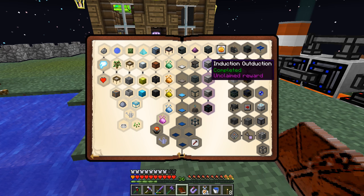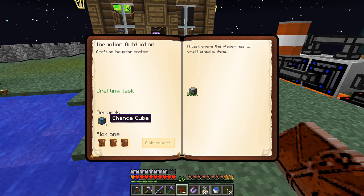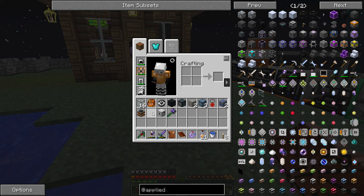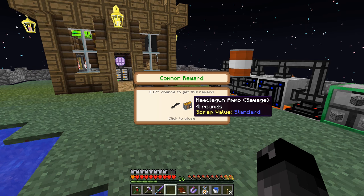Let's continue on here - Induction Smelter. Craft an Induction Smelter, yep we've already done this. Chance Cube, left reward, claim it. So this is a good bag and we got another common one: a Needle Gun plus Needle Gun Ammo.